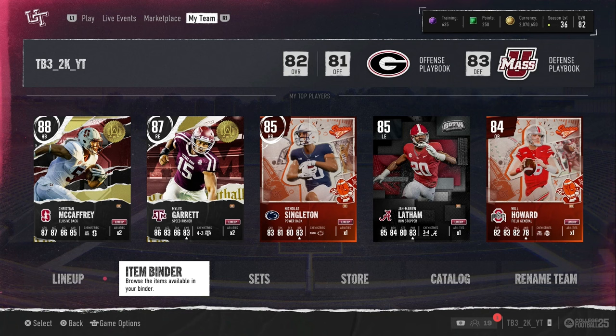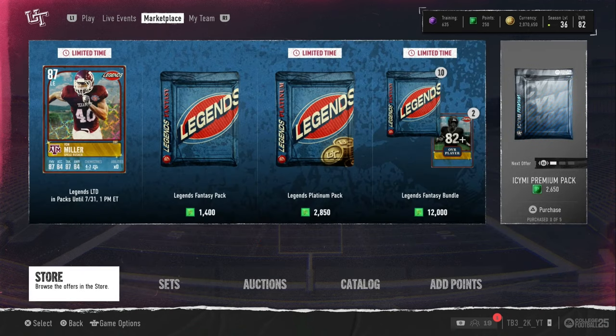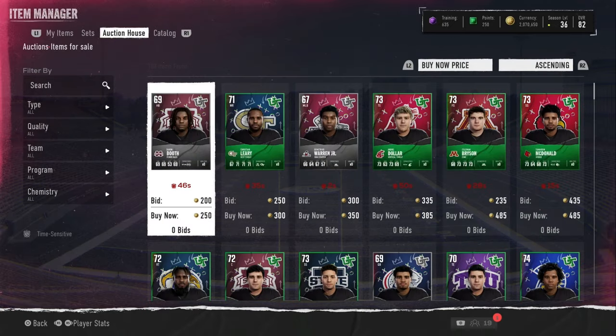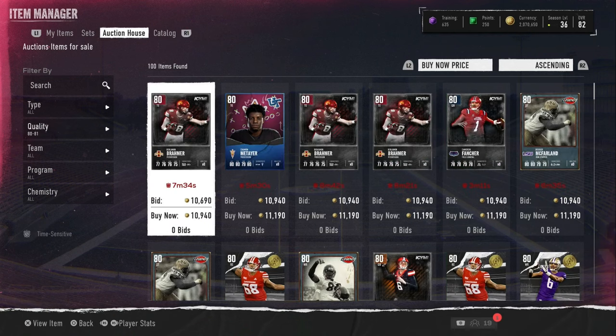What is up YouTube, we're back in a video going over how to make coins today. On the In Case You Missed It program, we got new 86 overall cards like Brandon Mann, Lyman, Christian Wilkins, Jonathan Taylor, and some others. Some cards have gone down a lot in the market.